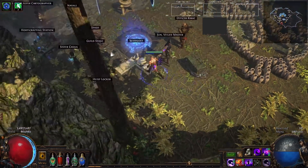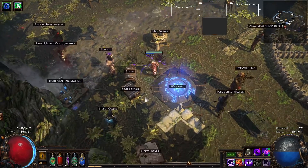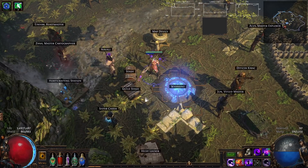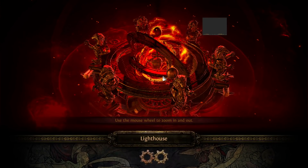Since reinstalling my entire game, I've been getting loading issues. Constant drops to 0 FPS when I enter maps, when I do anything, when I attack a mob, when I do an ultimatum — basically whenever I want to do anything.